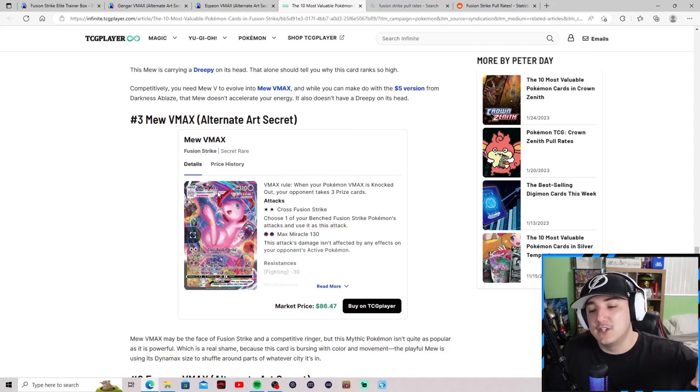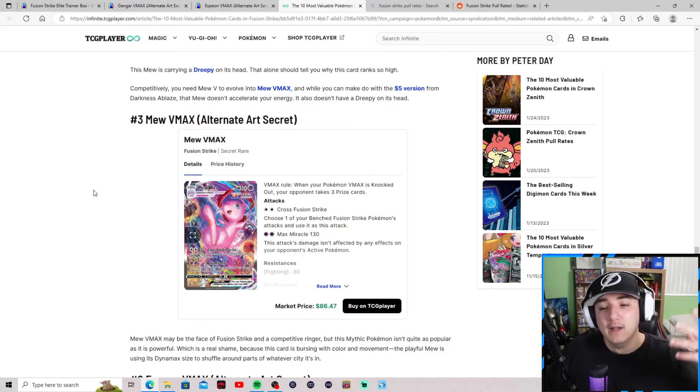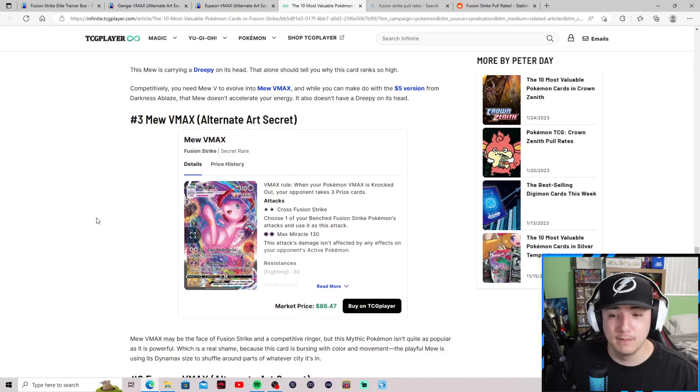At number three: the Mew V-Max secret alternate art at $86.47 — let's just call it $87. Mew V-Max was a playable card in the format, but you didn't see it much because people simply couldn't pull the thing.